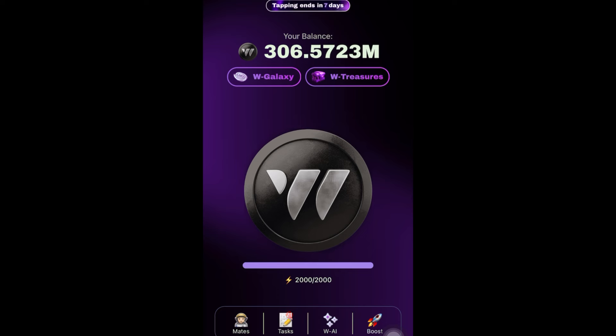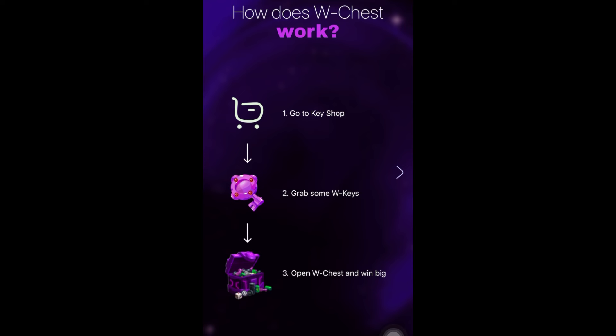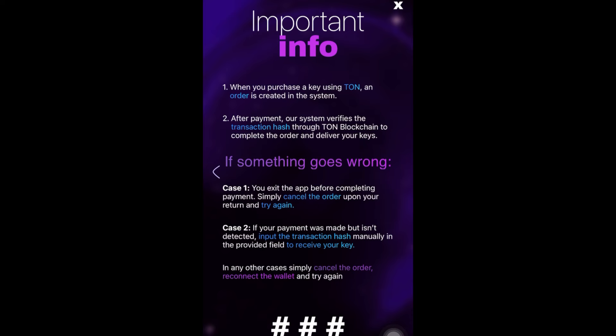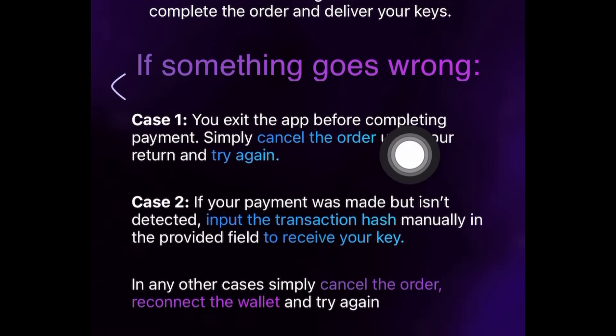Now for the W Treasure feature, which is the new feature that will help you increase your chance of getting more rewards - click on it and it loads up. Here's how it works: go to the key shop, grab some W Keys, then open W Chests and win big. What can you win? W Coin, battery, dice, W AI, W Keys, W Galaxy, and TON. Important info: when you purchase a key using TON, an order is created in the system. After payment, their system will verify the transaction hash through the TON blockchain to complete the order and deliver your keys.